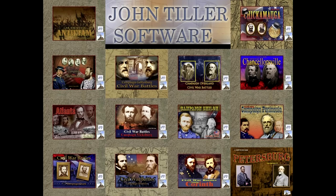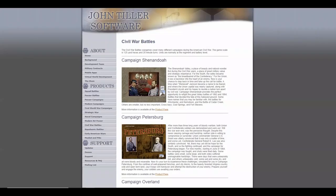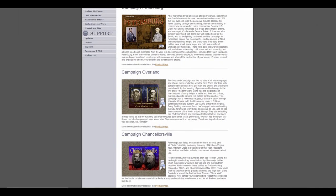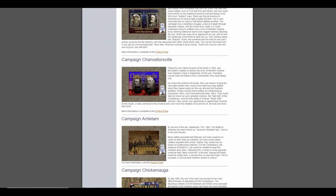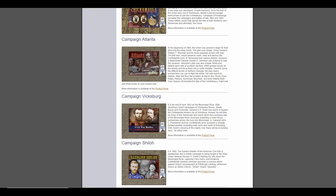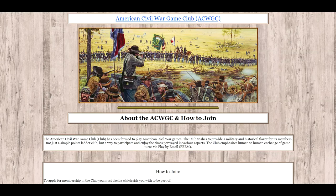All of these gaming scenarios are available to play using John Tiller Software's games, and the best place to play them is with us in the American Civil War Gaming Club. The link to John Tiller Software is in the description below. While membership is free in our club, we do require that you own at least one of the club's approved games in order to qualify for membership — this is a gaming club after all. John Tiller Software's games are available for purchase and come with an instant download link. Their attention to detail, replayability, and historical order of battles are all top-notch.